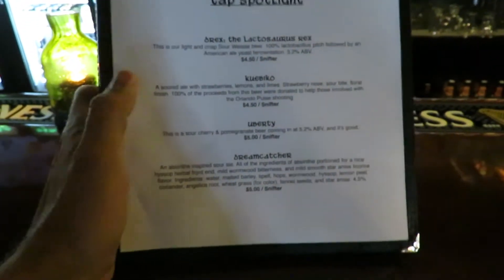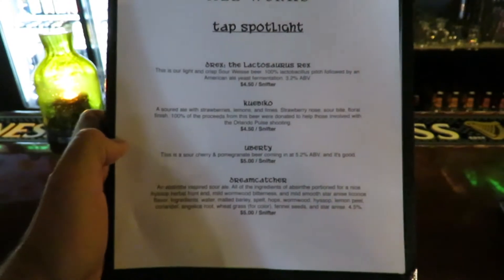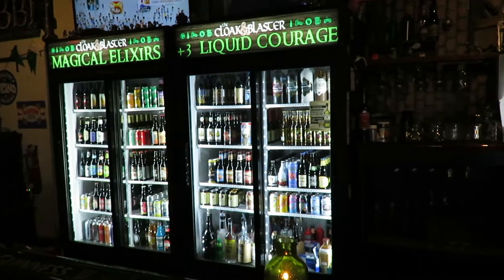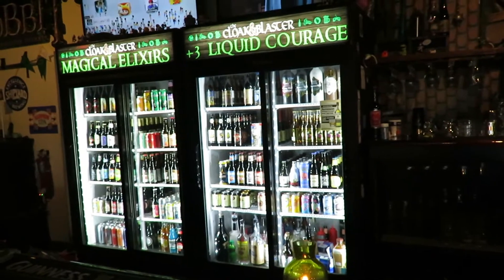This last one sounds kind of interesting. Now these are all sour ales — I'm not a big sour ale guy, but an absinthe-inspired sour ale? I may have to try that. And if you're not interested in anything they have on draft, they have two fridges full of beer. In fact, that second shelf looks like it has the butter beer flavored beer. So tons of stuff to drink.